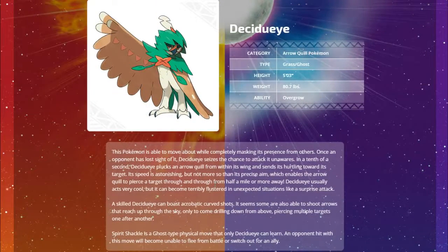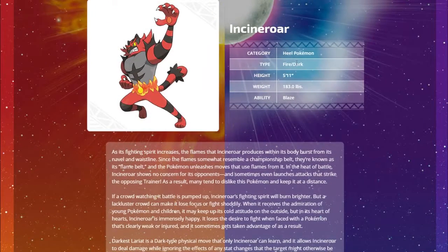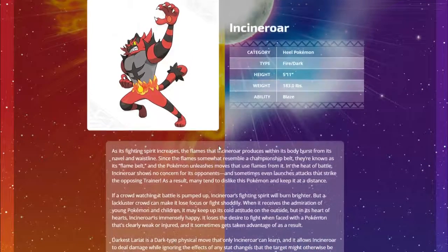Incineroar, the final evolution of Litten - the Heel Pokemon, Fire/Dark with the ability Blaze. As its fighting spirit increases, the flames Incineroar produces burst from its navel and waistline - you can see the belt. Darkest Lariat is a Dark type physical move only Incineroar can learn, allowing it to deal damage while ignoring any stat changes the target has.